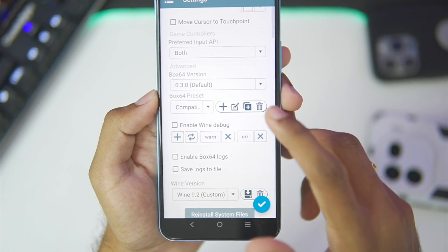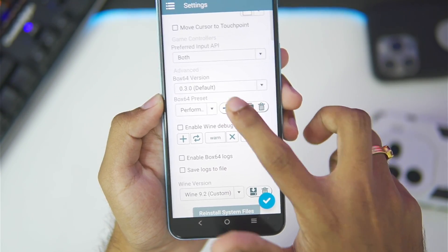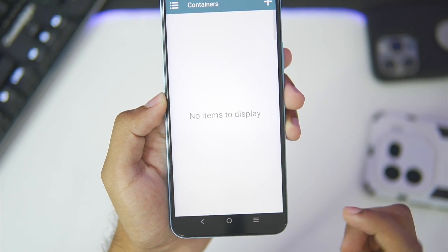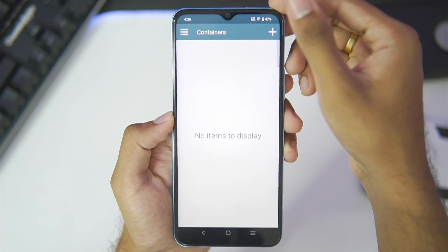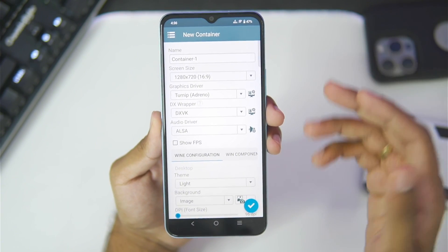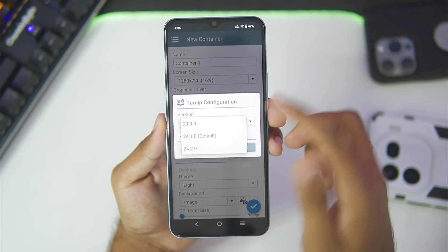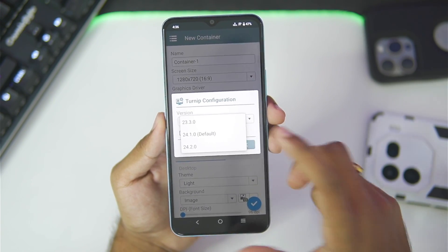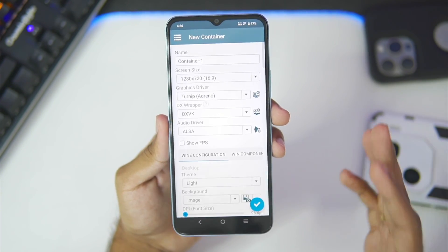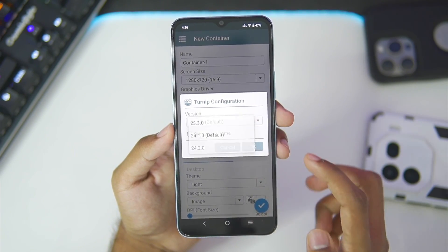In terms of the preset, we'll select the performance preset, duplicate it, tap the edit button, and make sure to set the save flags level to 0, then tap OK. We've created our performance preset. Now I'll create a brand new container — you'll notice this device is properly laggy; it takes some time to register touches. For today's video we'll be using the latest 24.2.0 Turnip graphics driver.